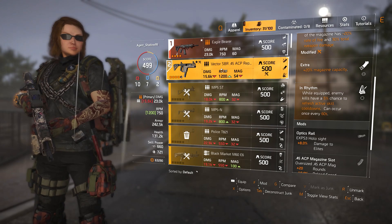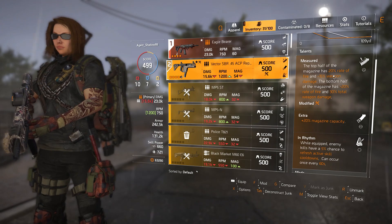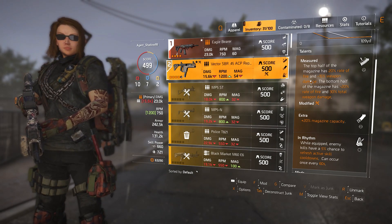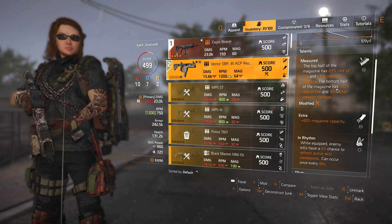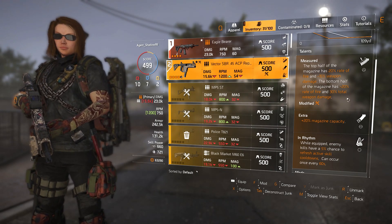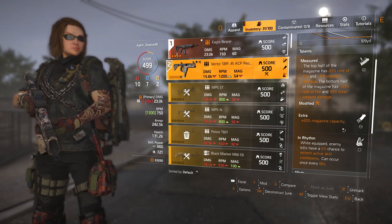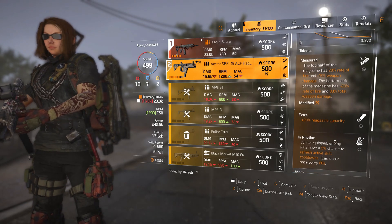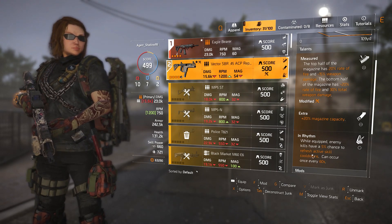For the Vector, I'm running Measured — which I believe is currently the best talent for this gun. The top half of the magazine has 20% rate of fire but negative 15% weapon damage, and the bottom half has minus 20% rate of fire and 30% total weapon damage. I have that extra 20% magazine capacity so I'm working with 55 rounds. In Rhythm: while equipped, enemy kills have a 5% chance to refresh active skill cooldowns, once every 60 seconds.